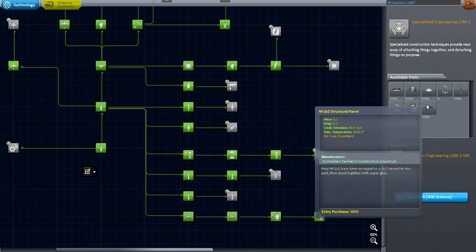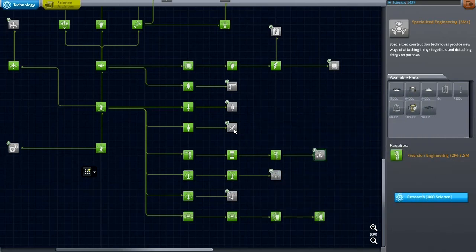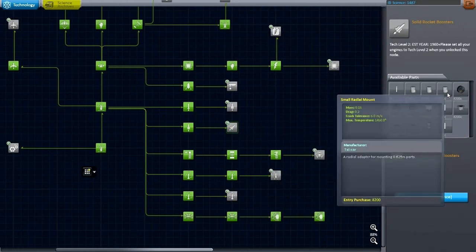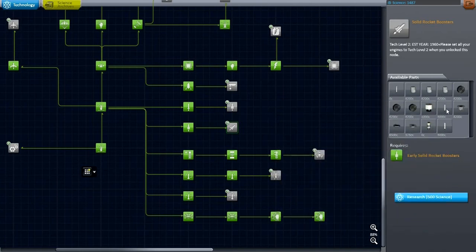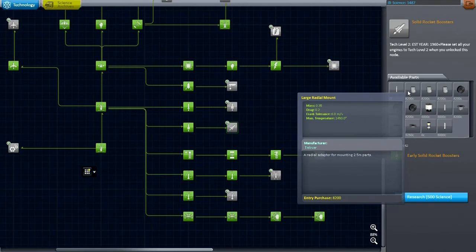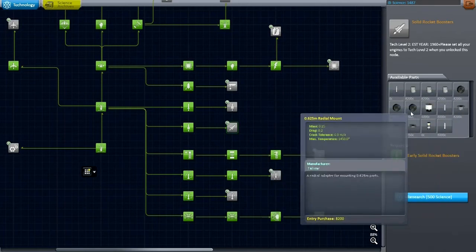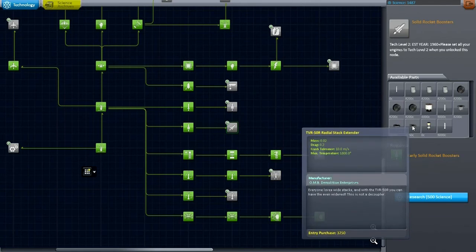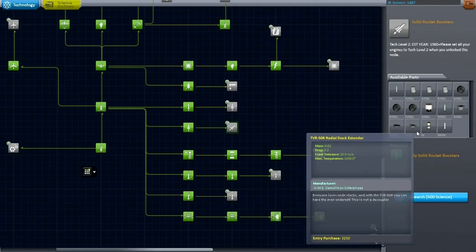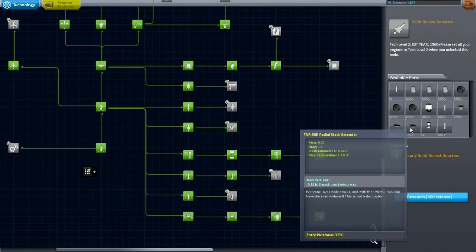I need some structural parts. A shielded docking port would be interesting. I don't think I'm going to want to do lunar orbit rendezvous — not sure. If I were, maybe a shielded docking port would be a good idea. There's also a radial stack extender — I haven't even used that part ever before, I don't think.